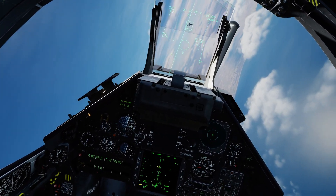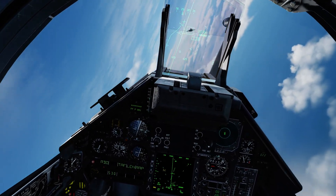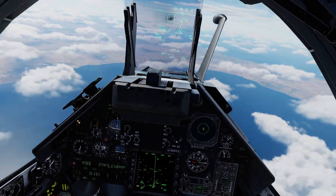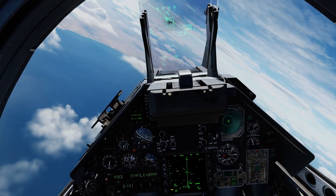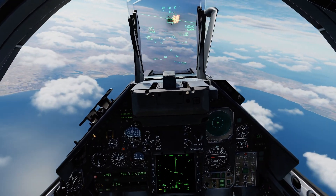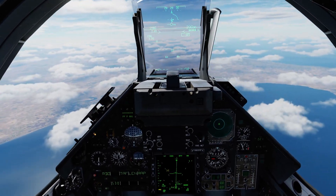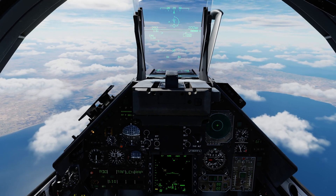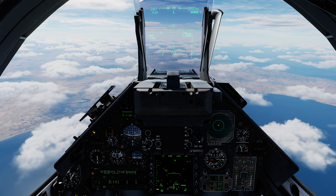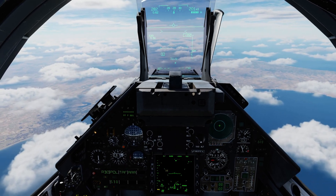That's both of our missiles out. We now don't have anything else with which to engage this target. So I could be naughty and go guns — by pushing the CNM switch forward to immediately go into the guns override. And there we go, that did the trick. Bonus engagement with guns!